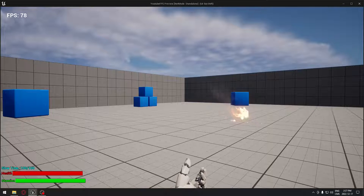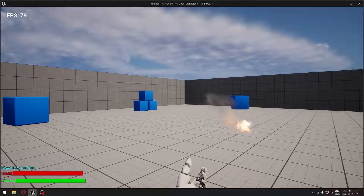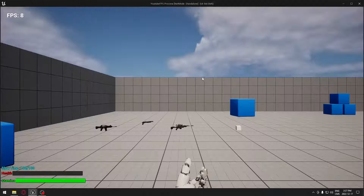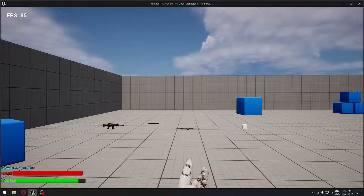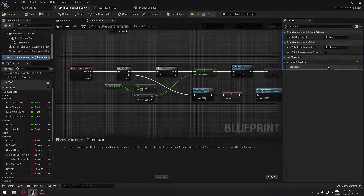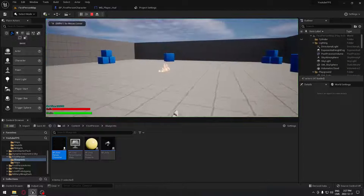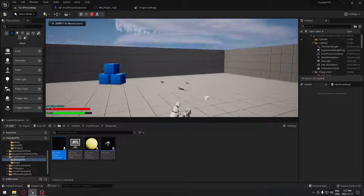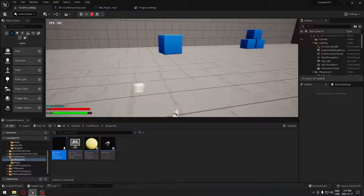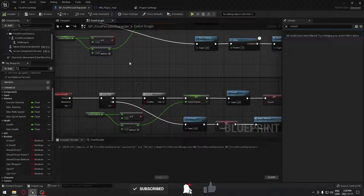Let's try it out. I press C — I'm crouching. Press C — going up. Press C — going down. Press C — going up. Now if I uncheck that setting, you'll see I press C and nothing happens; the stamina goes down but the crouch doesn't work. So it's really important that you have that box checked. Everything is working — we can jump, we can crouch. That's pretty much what I wanted to show you: how to drain stamina when you perform certain actions. See you on the next one.